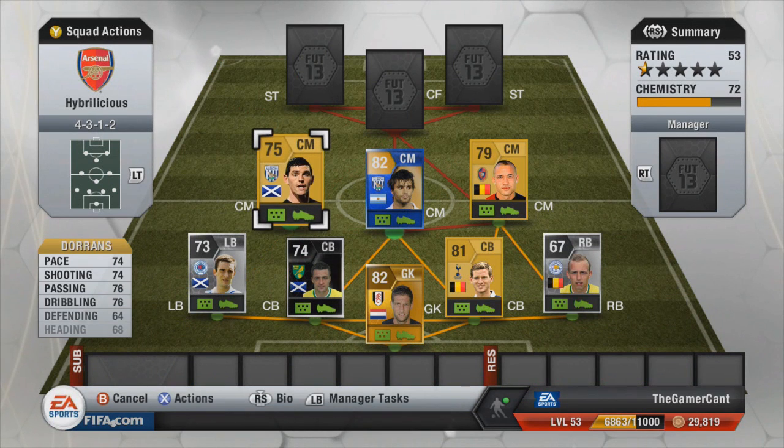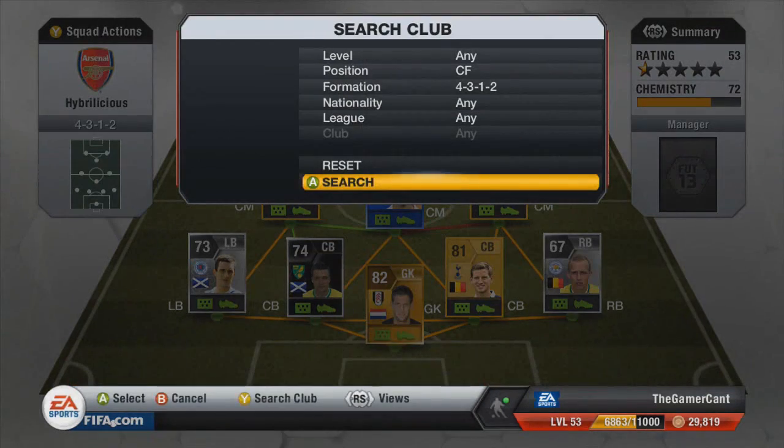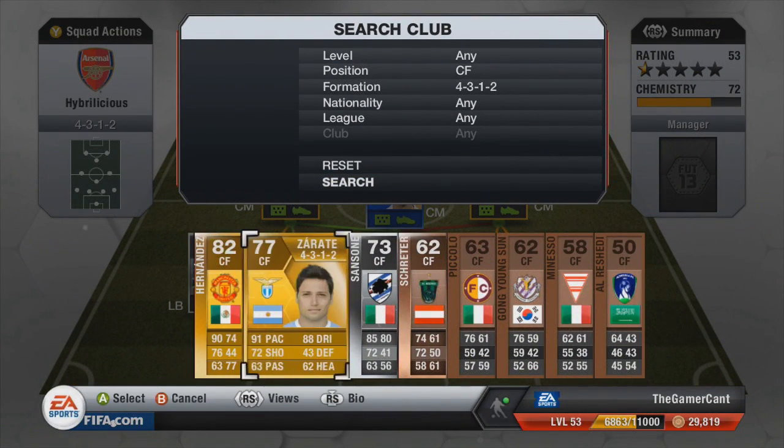Then we have Graham Dorans, who is a Scottish West Brom player and again a really interesting one. I was surprised — he was actually really good for me with really nice all-round stats. I was shocked at just how decent the squad was overall.